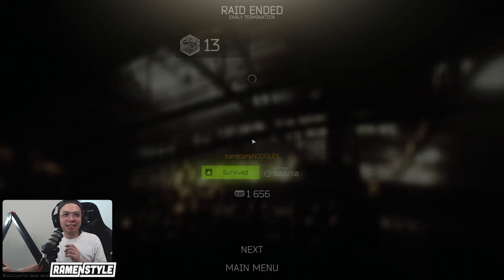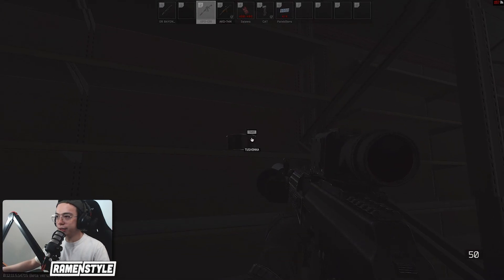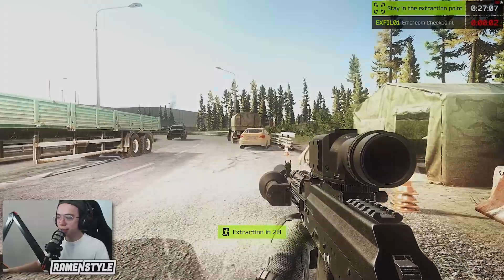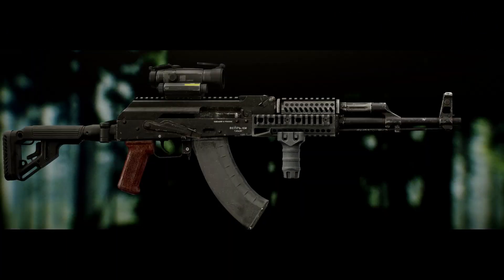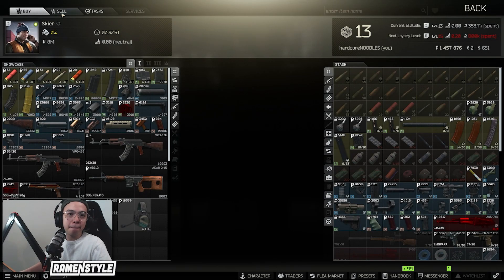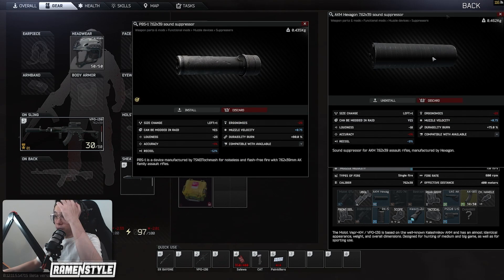This was a huge raid — being able to mark all three ambulances without dying, especially the Resort ambulance, is a big deal. We survived and extracted. Next up we're going to return to Interchange to finish the Tushanka quest. We made it safely into Goshan, collected the seven remaining Tushankas in one go, got out uncontested, and safely extracted. Good news as well — we picked up spare mods and parts to fully deck out our AK.